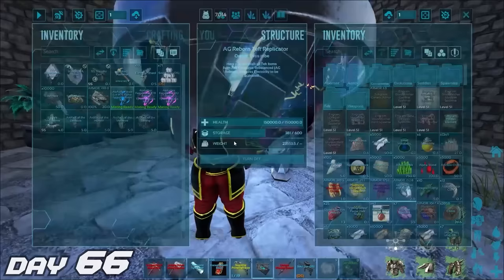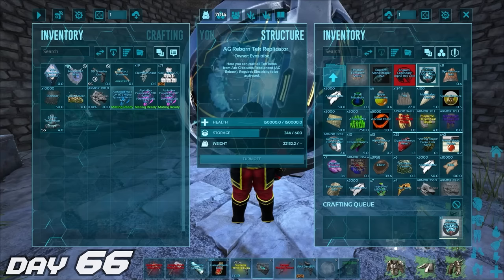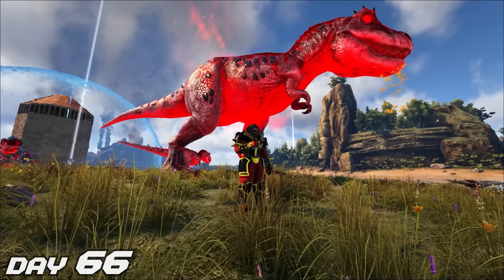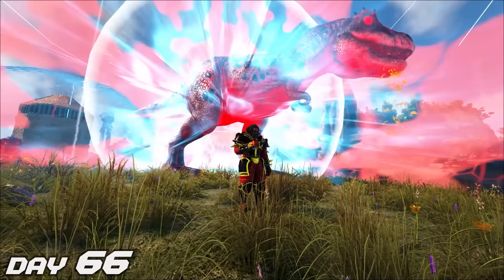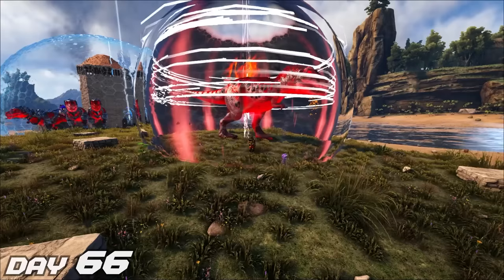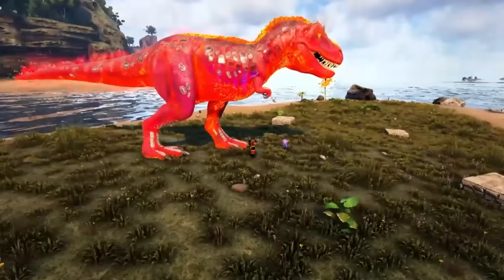Day 66 — we finally have enough materials to craft this legendary alpha rex tribute and legendary alpha rex core. It's exactly what we need to evolve my alpha Tyrannosaurus into the super powerful legendary Tyrannosaurus. Let us begin the transformation. We now have a legendary rex — the most powerful creature in AG Reborn. With this, we named this bad boy Julius Maximus, who once was a great conqueror, which is what we plan to do on this server.